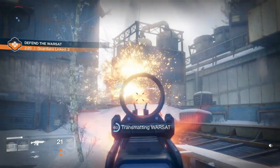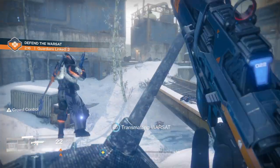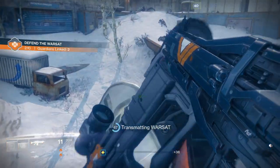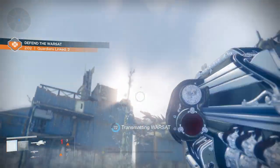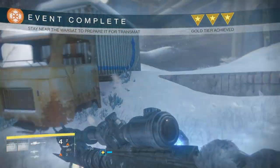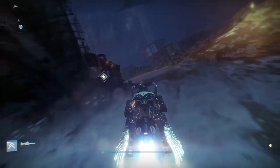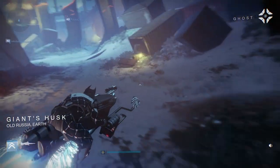Before we go there, just know that you will need to pick up something called a SIVA offering. You can get these in different types of places around the Plaguelands, but the easiest place I've found to get them is through the public events and just doing the patrols. Eventually you will either find a public event or just kill an enemy that drops one of these offerings. It's just like on the Dreadnought where white engrams drop from some enemies and they will eventually turn into what is called a SIVA offering.